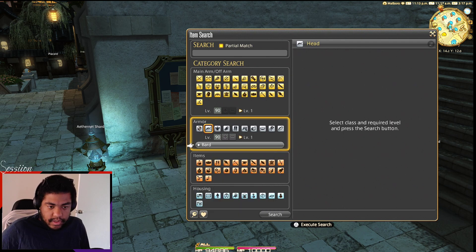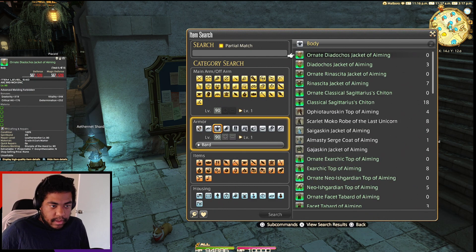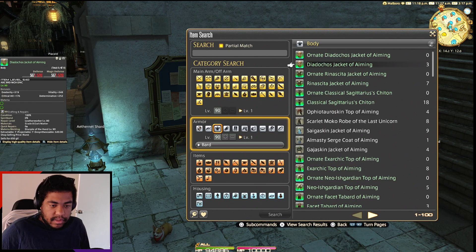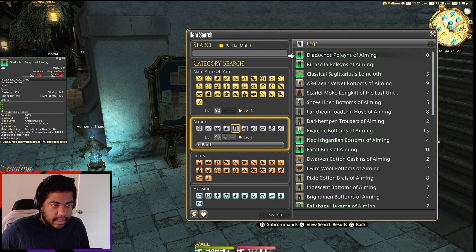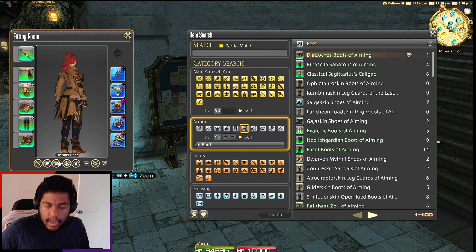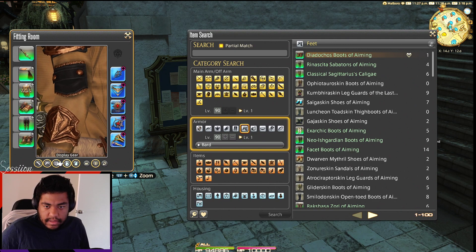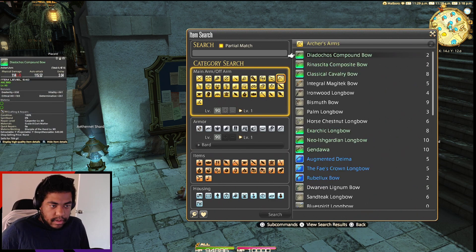Now let's check out what we haven't seen yet — the ranged physical sets. They got the bandana, we know that. The color scheme is different, which is cool, because usually they match — but this time they're not really. The pants are like a dark navy color but then the top has no navy in it, it's more like a black. So that's a first, but that's cool. Let's see what the Bard weapon looks like.